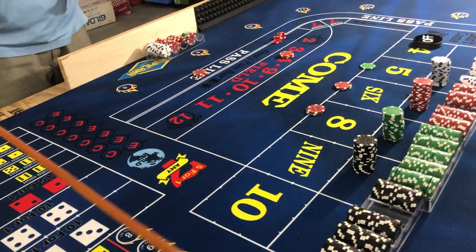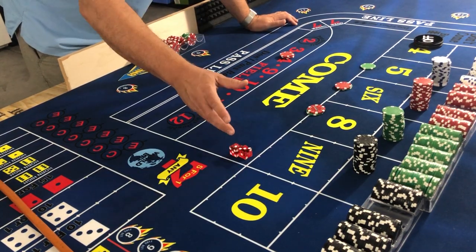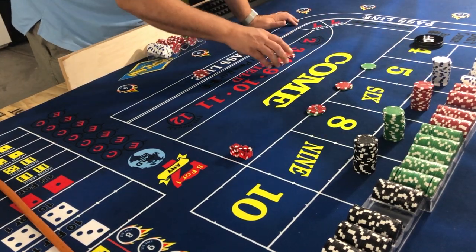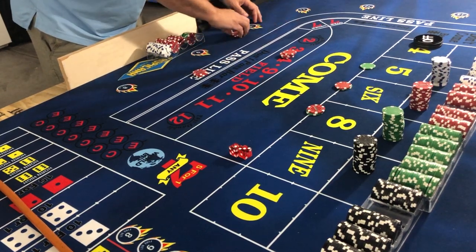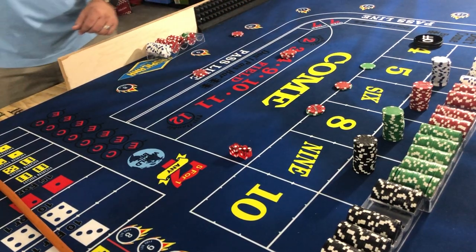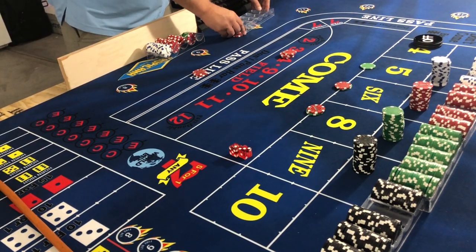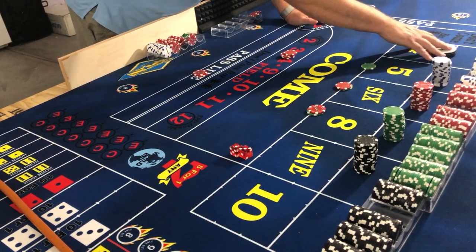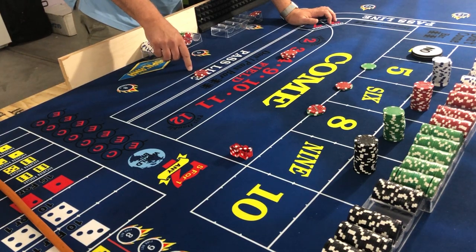An interesting come-out: one-three-four. Two things happen — number one, we do pay the field, so the field pays $15. We're gonna up it by five — press by one — and collect some money to the side. Four is our point now. We have $10 on the line.